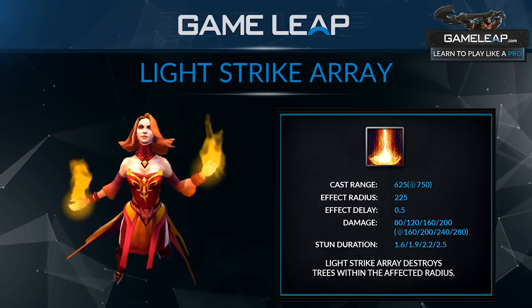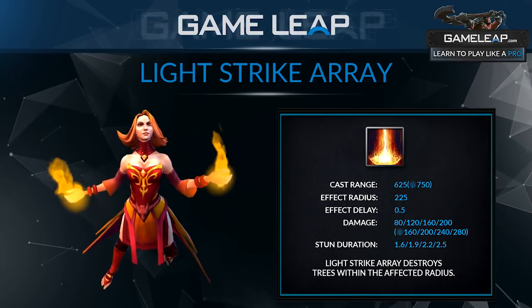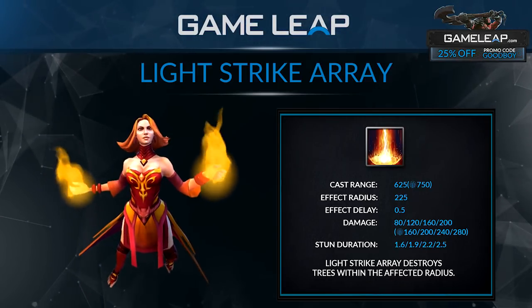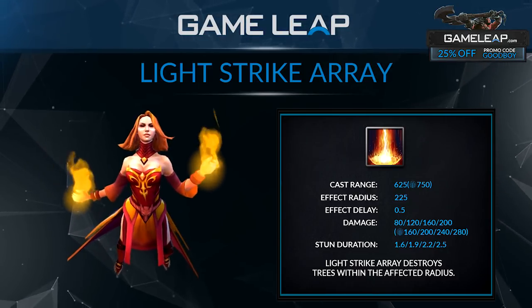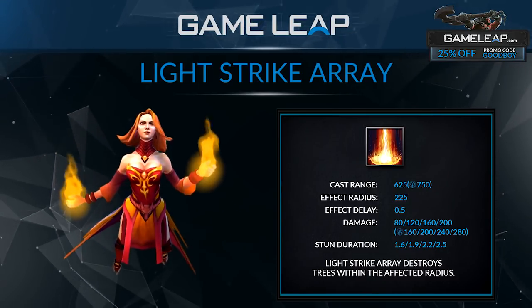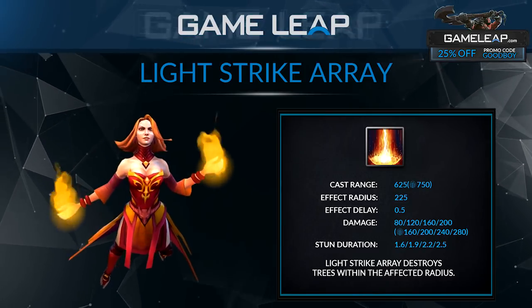She has an AoE, very strong spell with only a seven second cooldown — it's a very powerful ability. And remember that Light Strike Array destroys trees, so you can use it to get into a better position in the tree line, or to find heroes trying to juke in a tree line. Just stun in there and you'll find them breaking all the trees and get vision.